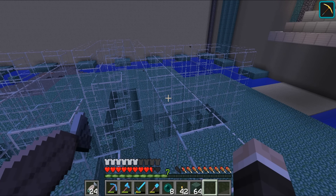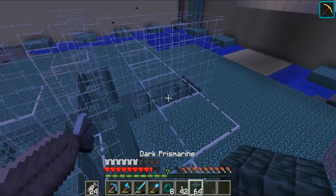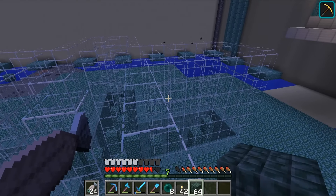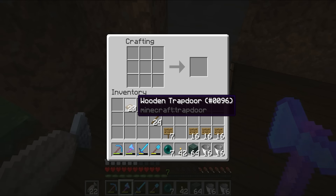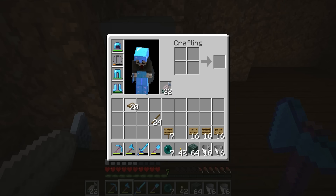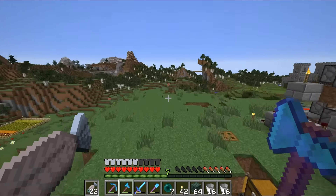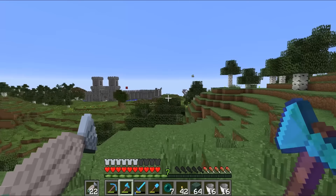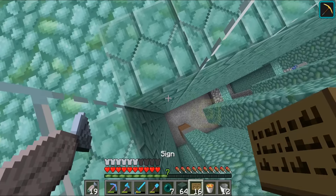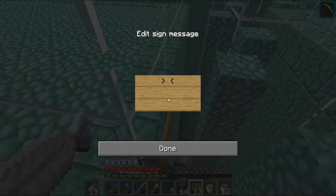I guess we should probably do the top of this thing, and then I'm not going to put in the water first — I feel like that's a bad idea, we'll just fill ourselves up with guardians. Maybe the lava first. We need about a million signs for this project and every single time I craft large quantities of items, I always accidentally craft at least 20% wooden trapdoors. I just can't seem to avoid it, it drives me around the bend.